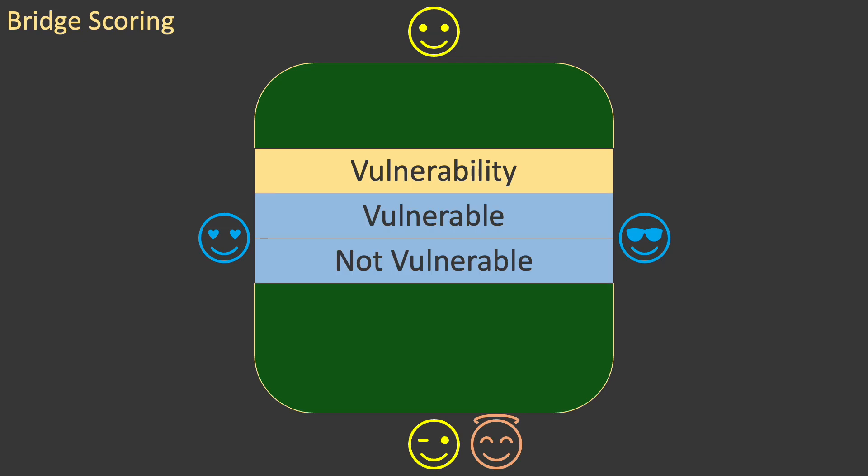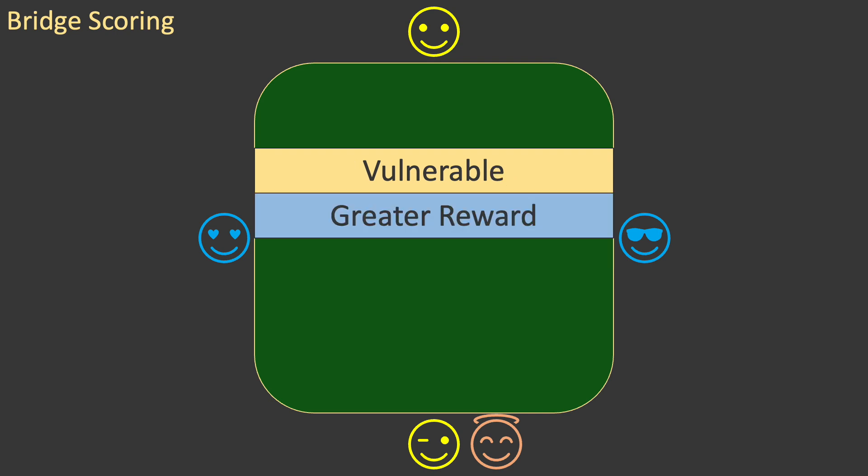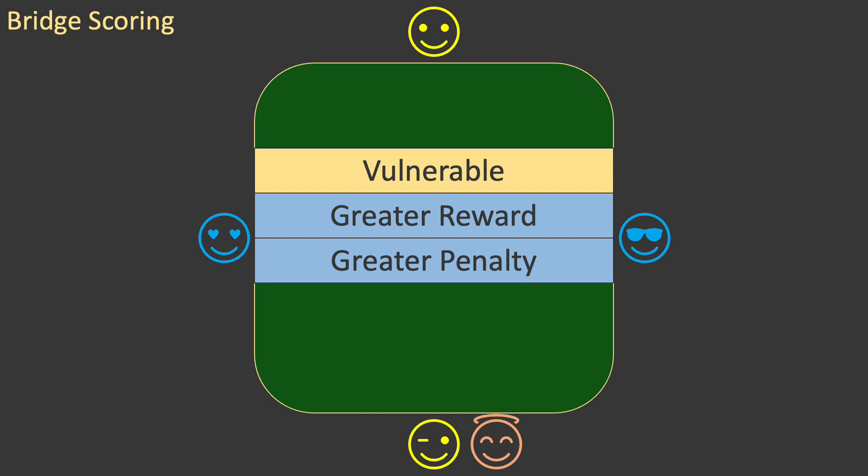For a single deal, each pair may be vulnerable or not vulnerable. If your pair is vulnerable, you will receive a greater reward for making game contracts, but you will suffer a greater penalty for failing to make a contract at any level. Exactly how much these rewards and penalties are will be shown in the scoring details later in this video.